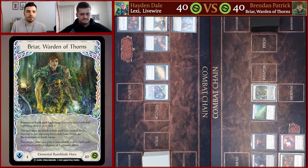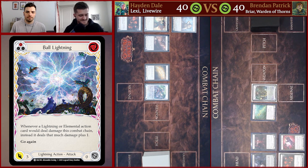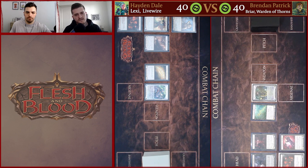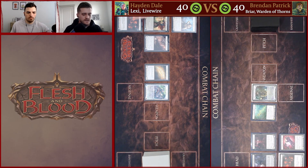Obviously Briar is a hero that's been very prevalent in Flesh and Blood, especially in the last meta. So Briar is in a very interesting spot after Tales of Aria, mostly because of the errata on her hero ability only allowing you to get one Embodiment of Earth per turn, as well as the ban to Bald Lightning and Plunder Run, which are pretty key cards to the deck — mostly Plunder Run. So the deck's in a very interesting spot right now.